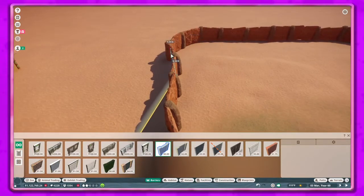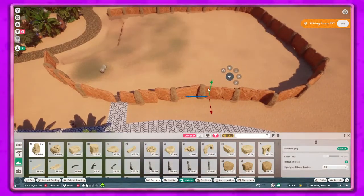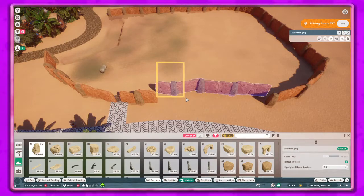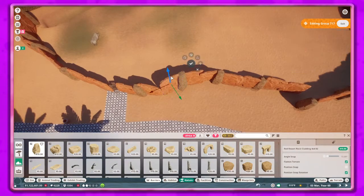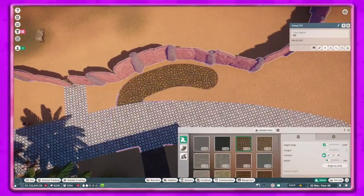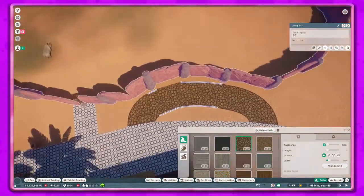I'm not super picky about the null barriers just because they are null barriers - you don't see them - but I do want them to be somewhat closer to the habitat. Here I decided to do a viewing area, so I wanted to make this kind of go in a little bit into the habitat. I probably could have done it more but I think this one is okay. This path took me way too long - I just cut out most of it and added the part where I actually got it right.